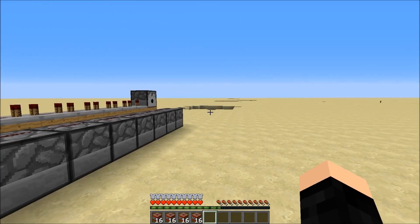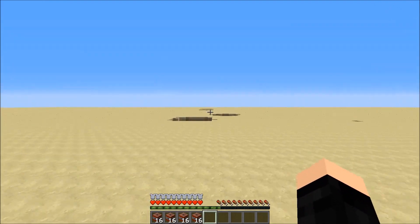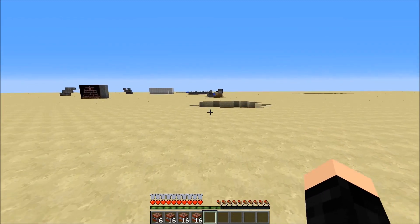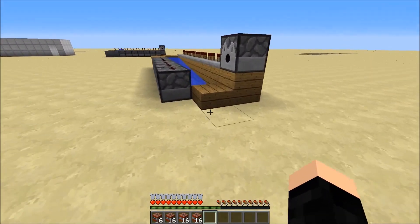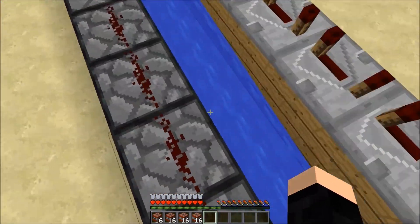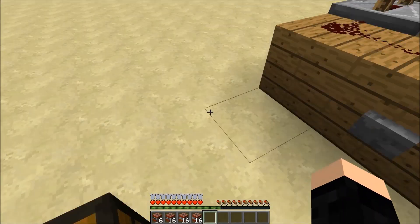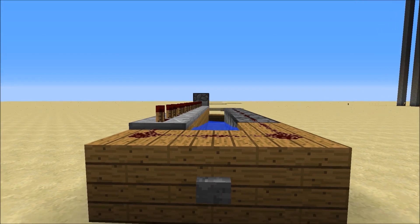Some of them did go quite far — you can see two of them are way over there. A couple weren't the best but it's a quick, easy to build cannon, not too resource heavy. You're just gonna need a lot of bows for your dispensers and a little bit of redstone. I've been Finn, this has been our redstone cannon that you don't have to place any TNT for tutorial, and I'll see you guys next time.